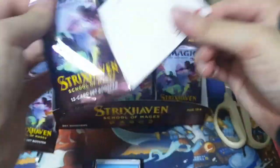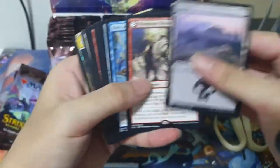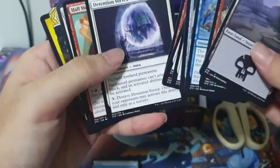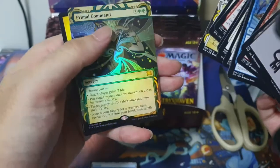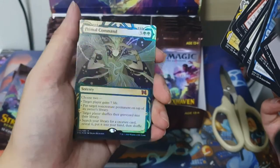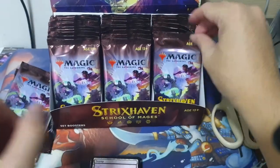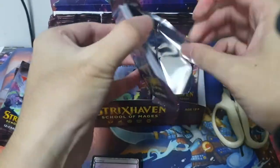See if we can pull a Demonic Tutor out of this. Our first rare lesson: Illuminate History. Power Monitor. Streak Protector. Divine Gambit. And bam — we got ourselves a mythic foil: Primum Command. Nice, nice. Good pull, good pull. I believe that is quite rare to pull out from a set booster.